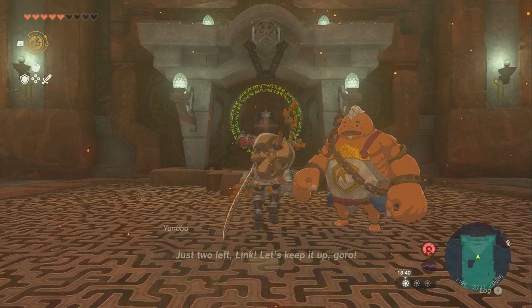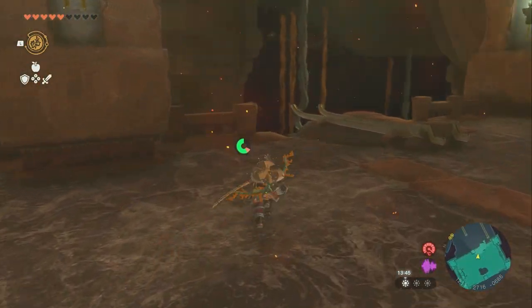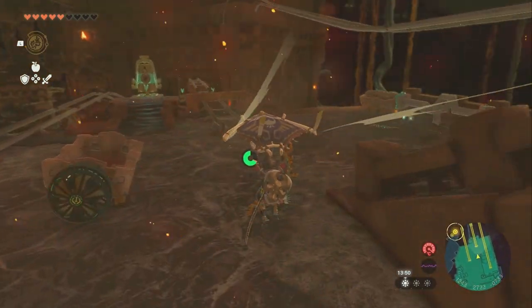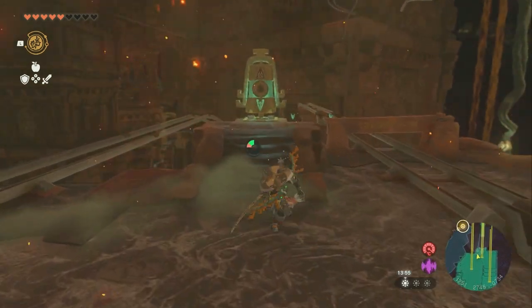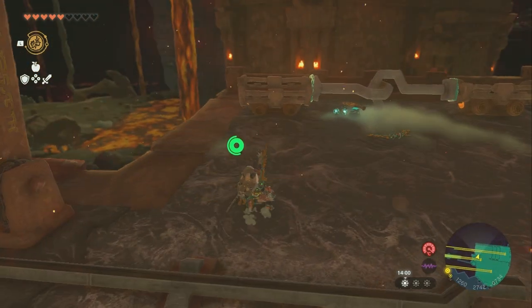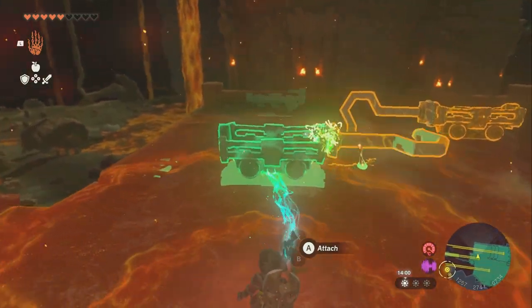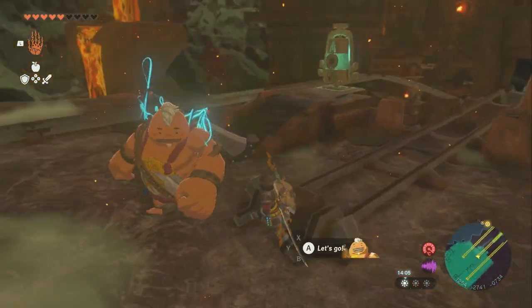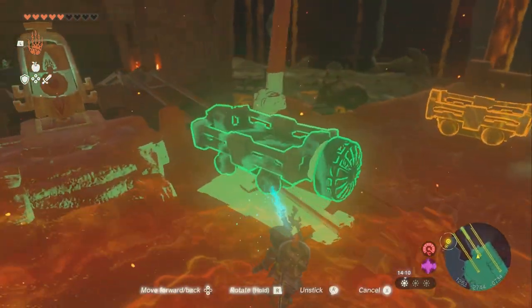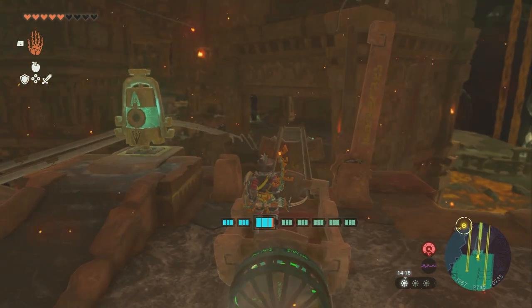Once this is done, we're going to head over to here where you see the broken track. Jump down here — careful not to die to fall damage — and then hit this switch. Grab a cart. We have one right here with a fan — two of the ones with a fan. Take this, set it there, get on it, and hit it — and we're good.